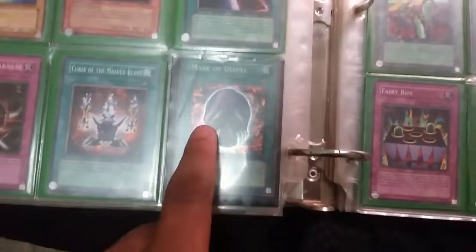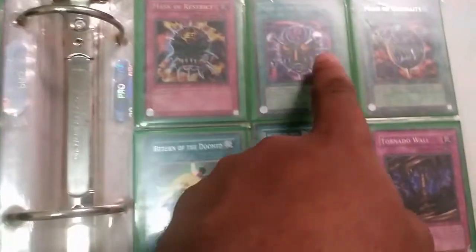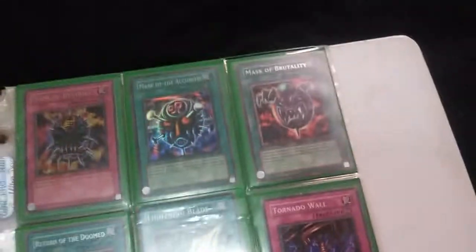The Mask of Dispel — that's worth $3. Curse of the Masked Beast. Mask of Restrict. Mask of the Accursed. And Mask of Brutality — all the Masks in here. And Torrential Tribute, of course.